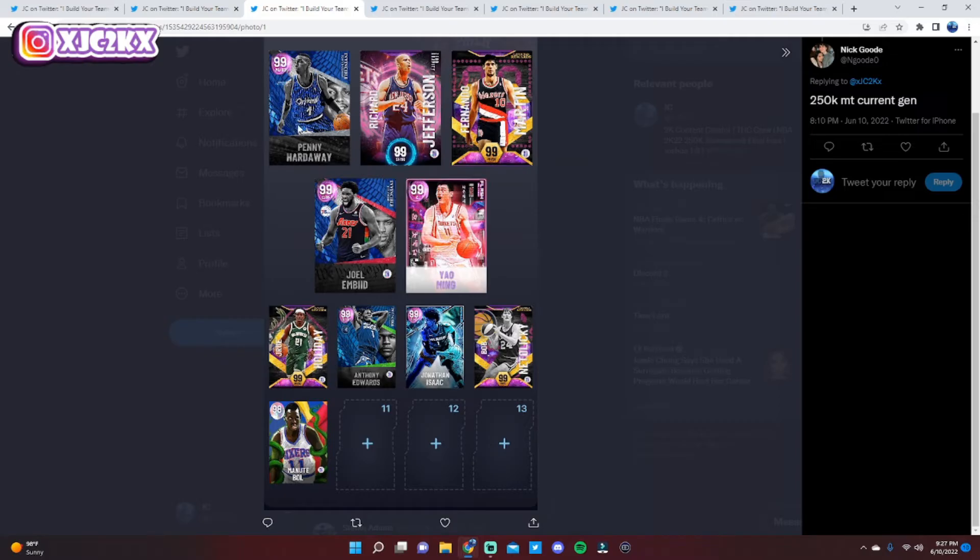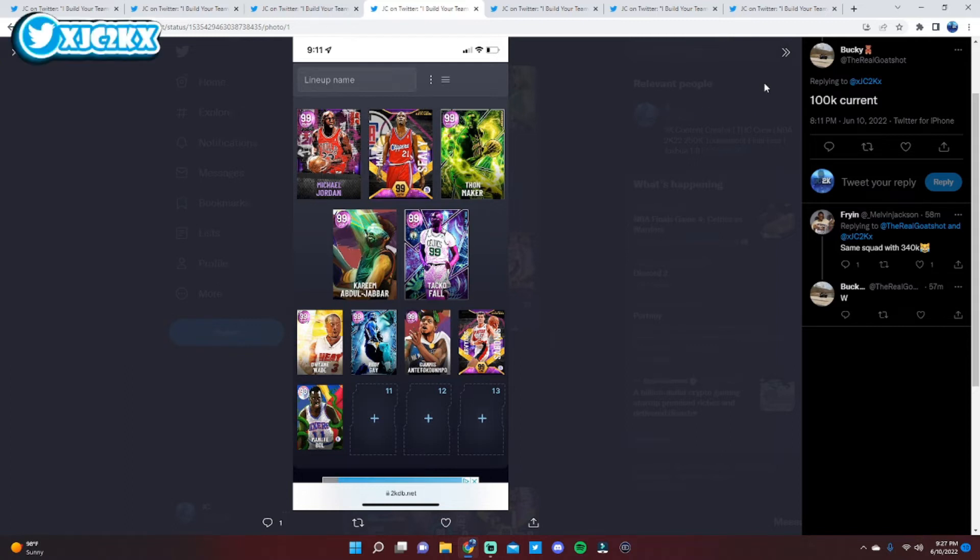I think you can make a couple of changes that'll really help. First, sell Penny Hardaway — he's too expensive for how good he is. With that MT, pick up two cards: Galaxy Opal Andre Iguodala and Hero Michael Jordan. Play Iggy at the one, Hero MJ at the two, and then pick up Hero Dwyane Wade coming off the bench. So your backcourt becomes Iggy, MJ, Dwyane Wade, and Richard Jefferson, and your front court from the three to the five stays exactly the same. By selling Penny and picking up those three guys, your team improves a lot and you're not spending a ton of MT — both Iggy and Wade are affordable, so you'll probably come out around even, still having about 100-250k MT left.